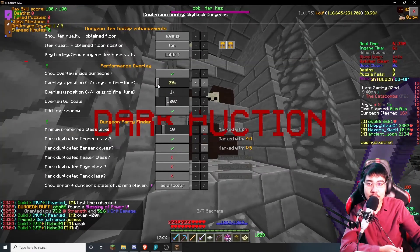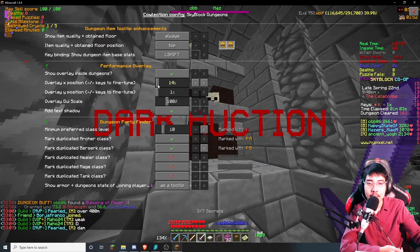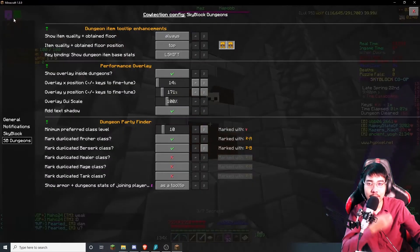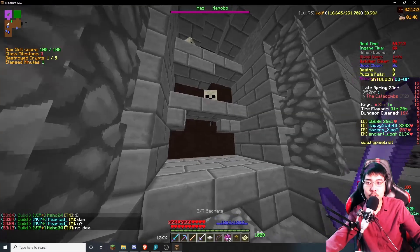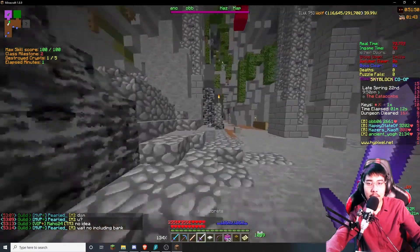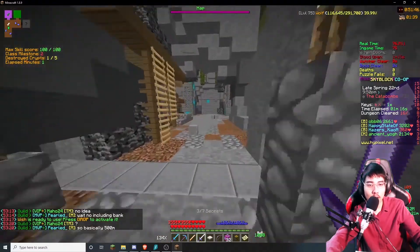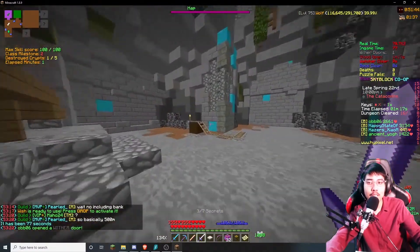As you can see from the top right, it shows you the dungeon completion overlay — your skill score, your milestone, the amount of crypts you have destroyed, and how long it takes to clear the dungeon.